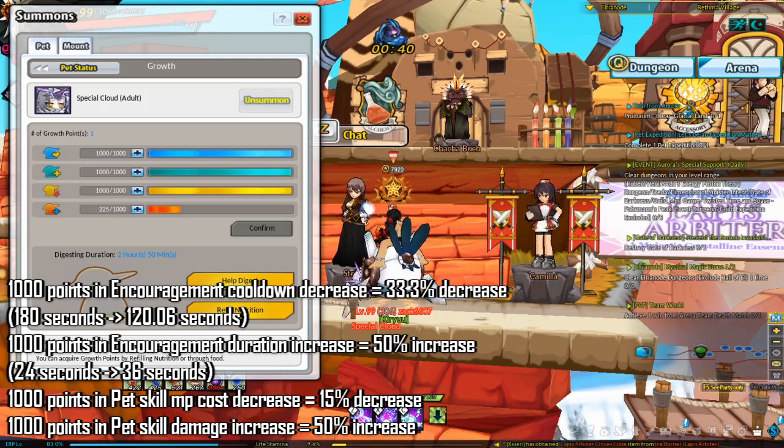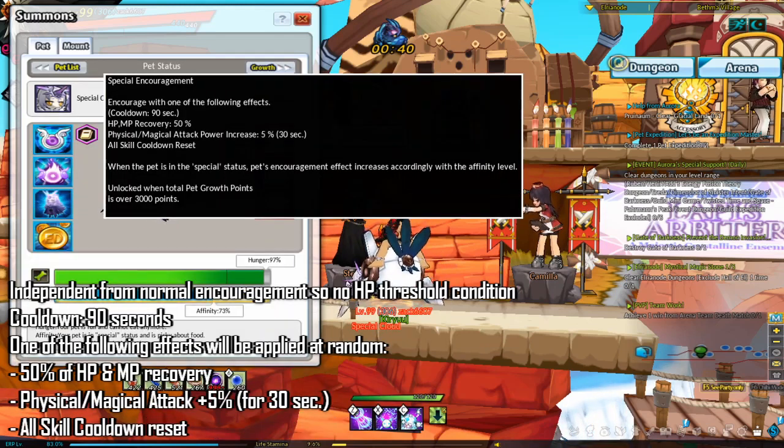Having 1000 points in pet skill damage increase will increase damage by 50%. Special encouragement is independent from normal encouragement — there is no HP threshold condition. The cooldown is 90 seconds and this is an internal cooldown, meaning you have to wait 90 seconds before the first effect shows up and you cannot reset it. After 90 seconds, one of the following effects will be applied at random: 50% of HP and MP recovered, physical/magical attack +5% for 30 seconds, or all skill cooldowns reset. Your pet's hunger needs to be 40% or higher for special encouragement to be active.